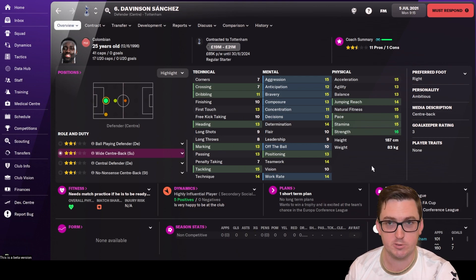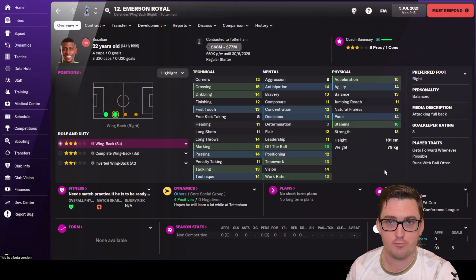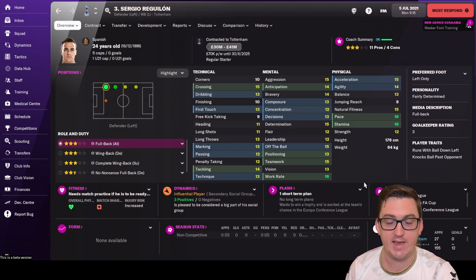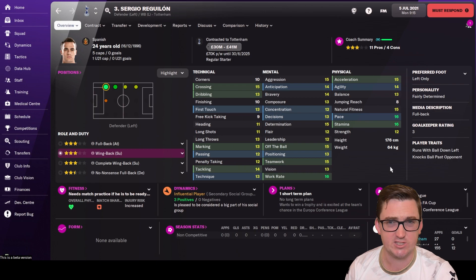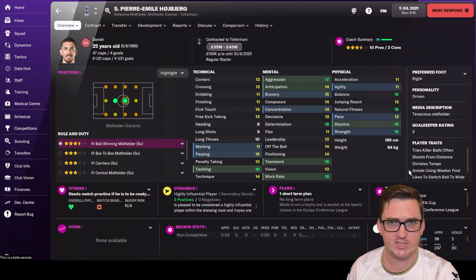Then we have Emerson Royal at right back — a very new addition coming for £21 million from Barcelona. He looks pretty well suited to the wingback role, so we'll give him a crack in pre-season. On the other side, Sergio Reguilon has really stepped things up for Tottenham in real life this season. As our left wingback bombing forward alongside Son, that could be really dangerous attacking wise.